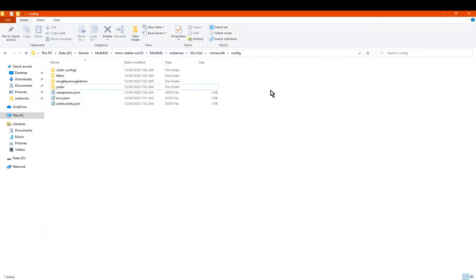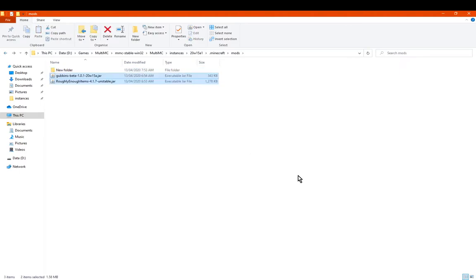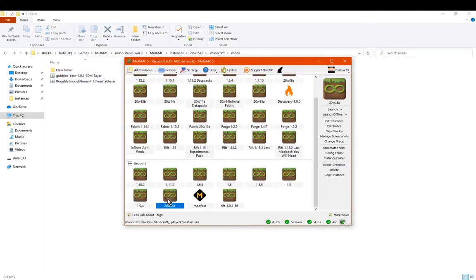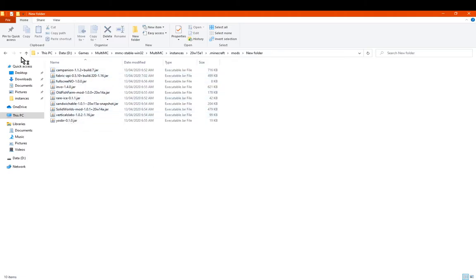I'll just disable some of the other mods I've got in here for now, because we might need to do that. So just move to a new folder - we'll get enough items and get Gubbins. I think Solid Worlds or something else is preventing that world gen from happening, so we need to create a new world to avoid that.